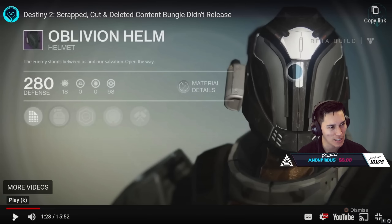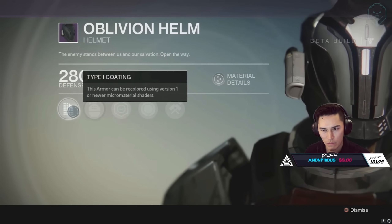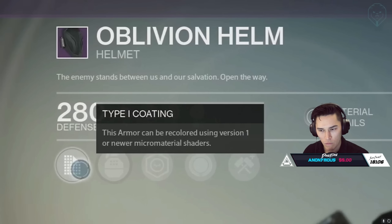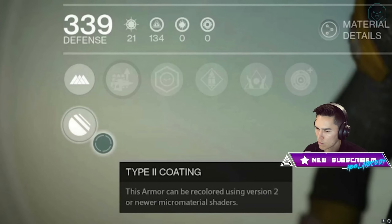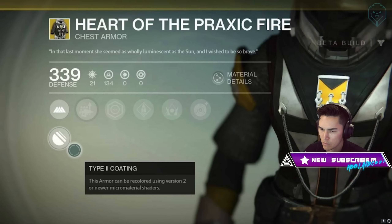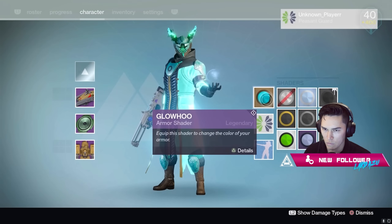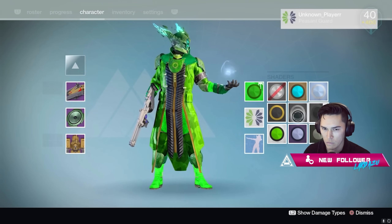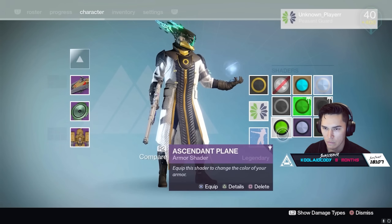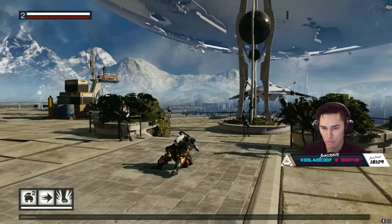There was also a different shader system called Type 1 and Type 2 coating. Legendary armor had Type 1 coating, recolorable using version 1 or newer micro material shaders, while exotics required Type 2 coatings. There were different rarities of shaders, and interestingly you could shade items individually — which wasn't a thing in Destiny 1. Bungie changed this to the simpler system of one shader for your whole character, though it's funny that Destiny 1 originally had individual shaders like we eventually got in Destiny 2.